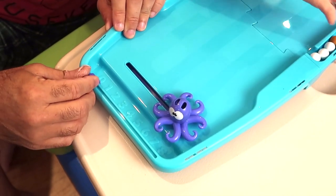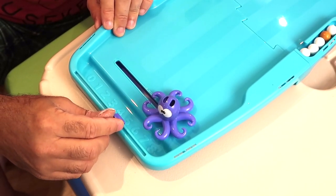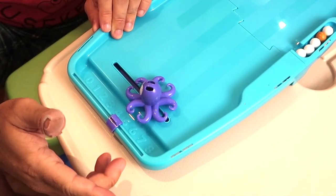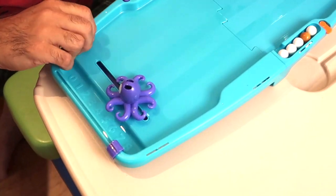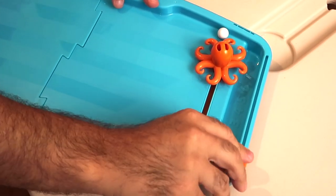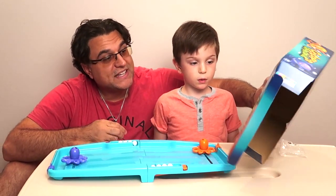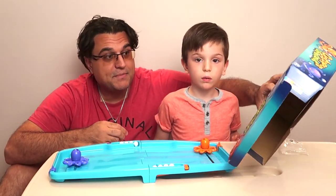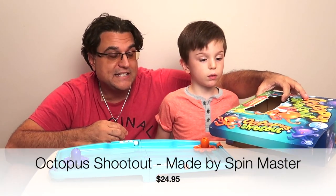There's also this cool score-keeping device right here. Because Daddy's going to be the purple octopus, we're going to have this at the 8. And we're going to have Luca's orange octopus down here at the 0. No! The game is by Spin Master. They tend to make some pretty good stuff. And here in Canada it is $24.95.